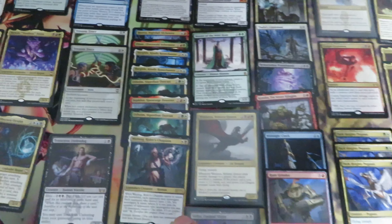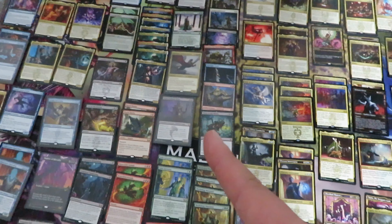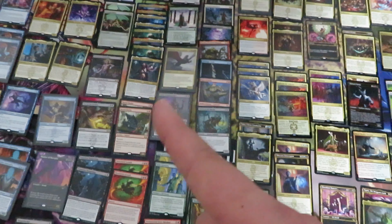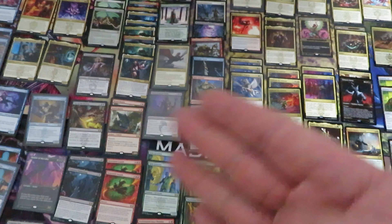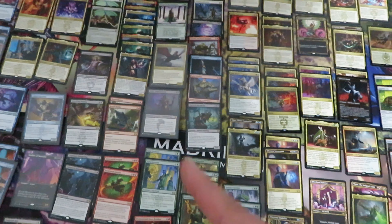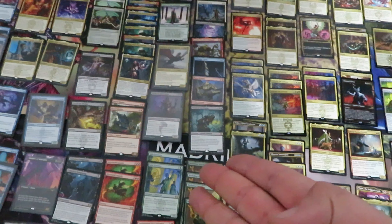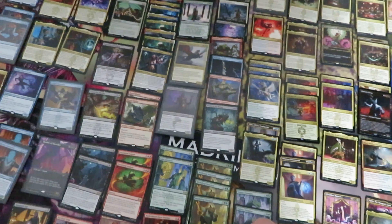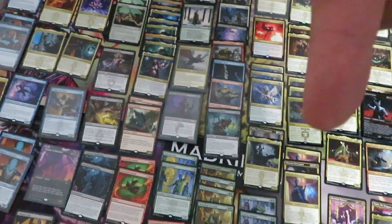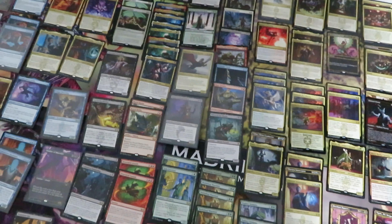Overall rare cards: 115. Therefore three set booster boxes of Streets of New Capenna equals 24 mythics and 115 rares, versus three draft booster boxes: 100 rares and 16 mythics. Which means that set booster boxes are worth it, as always. Leave me a comment below — what do you think about these six boxes? Subscribe to my channel for more interesting videos about Magic: The Gathering and the collectible card world.